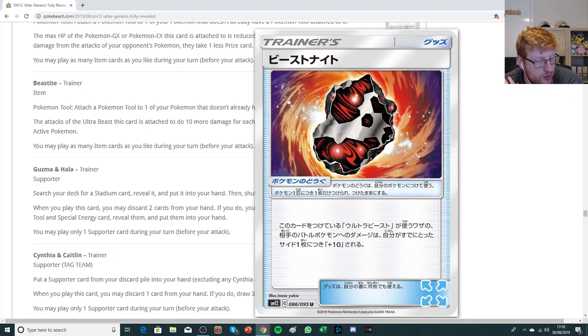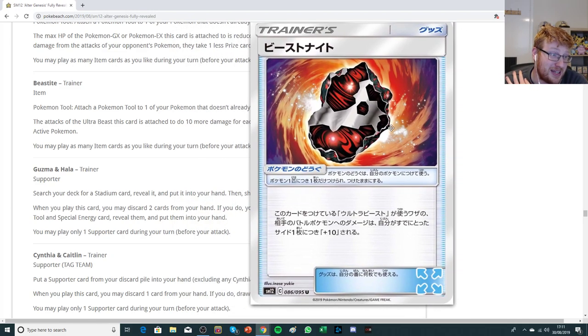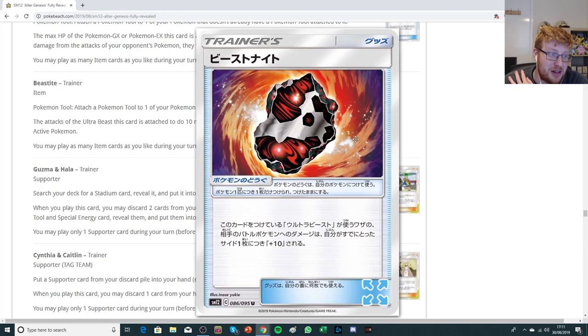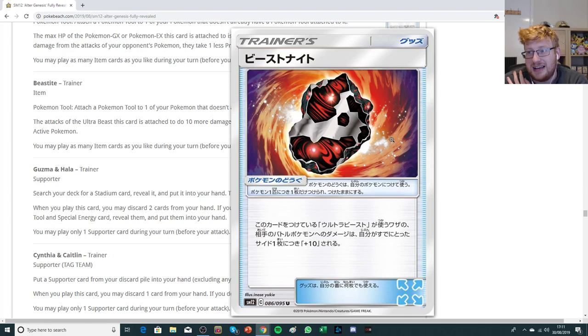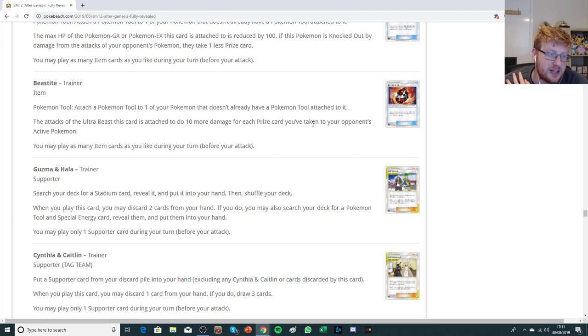It's huge support for Ultra Beasts. I also think it's potentially very scary for Buzzwole GX with Beast Game GX, because now you can Beast Game all sorts of things for two prizes to close out the game — getting a plus 40 from this and a plus 30 from Beast Energy is very scary. There's a lot of things in range of Beast Game just closing out. Beast Dite may also push pure Beast Box decks, which haven't really kicked off even with Dragon Naga, and maybe this is the thing that brings it all together so their damage output is good enough.